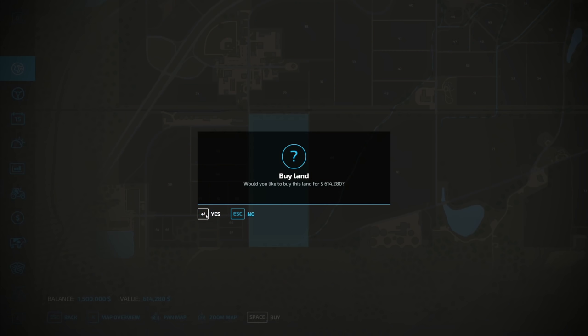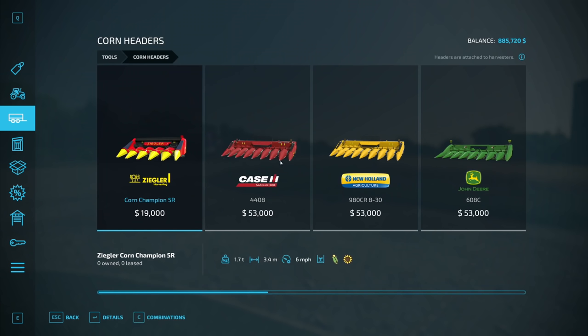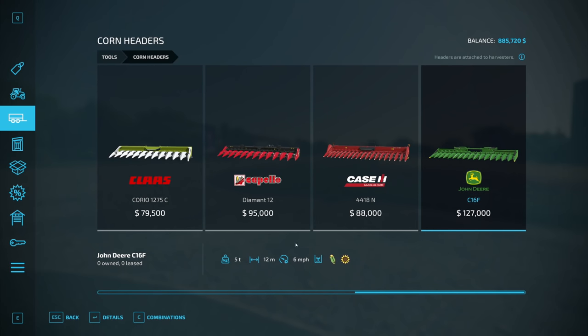Now we need to pick out the equipment to harvest the corn. I want the most expensive corn header because this field is absolutely monstrous. This one here is 12 meters across — the biggest one — at $127,000. You can do corn and sunflowers at six miles per hour. We are going to get this one.